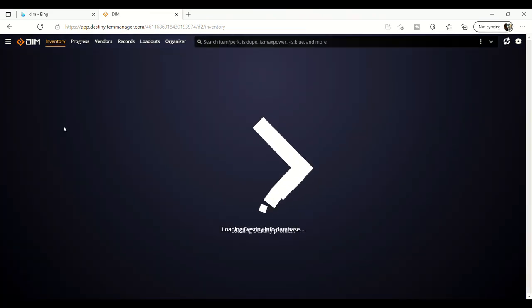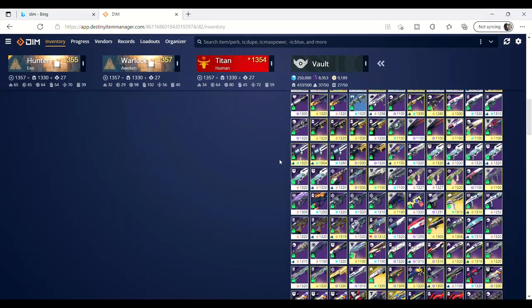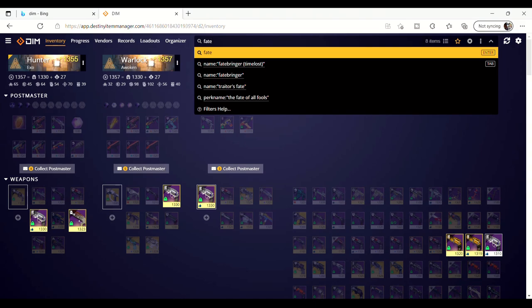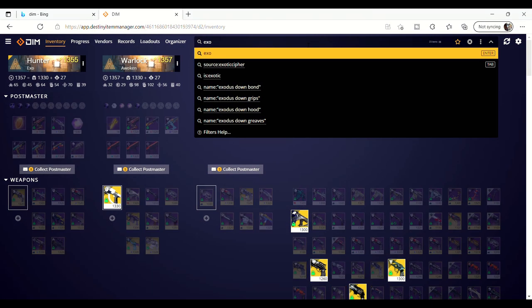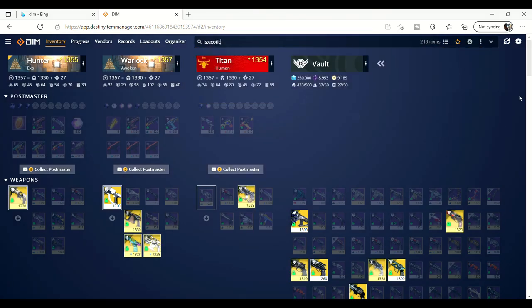First, you need to load it up and link your Bungie account in just a few easy clicks. If you're new to DIM, basic functionality wise, you can search for specific weapons or archetypes and even exotics or armour in general. This greys out anything not searched for, making it easier to scroll through your inventory.